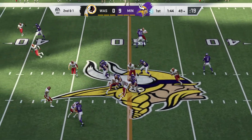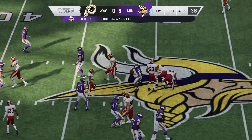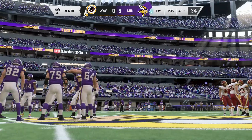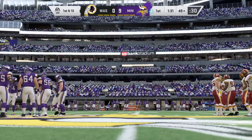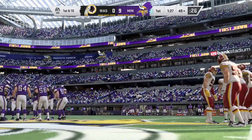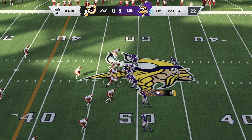On second down, it's Cook — and he'll get it into enemy territory just across midfield at the 49. Two yards, good enough for a first. You know that expression, 'he just does what he does'? It sounds trite, but in this case it's perfectly apt. This is one of the better runners in the NFL — all he does is find avenues, find ways to pick up key first downs and big runs.